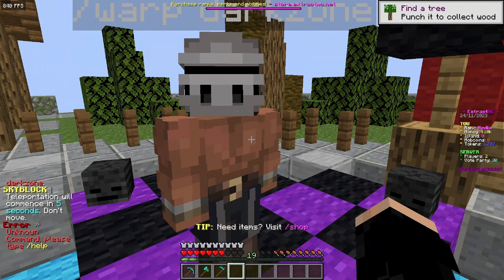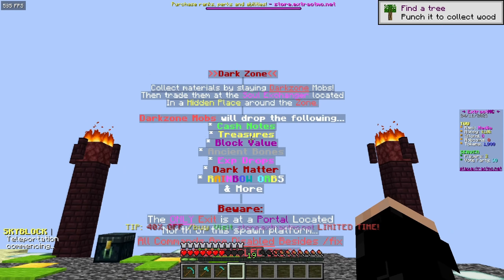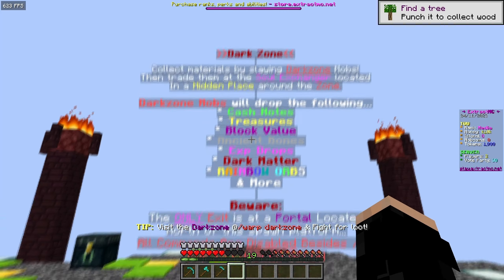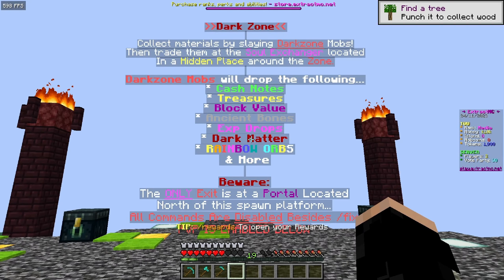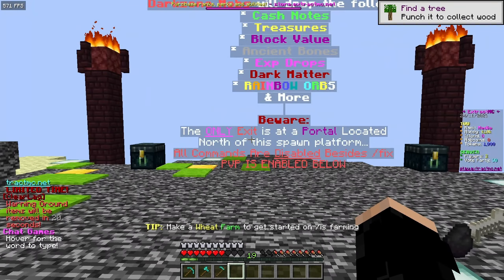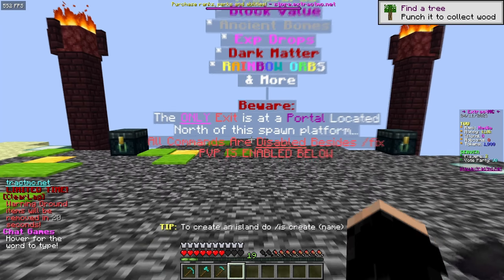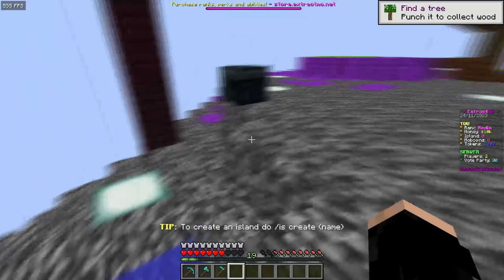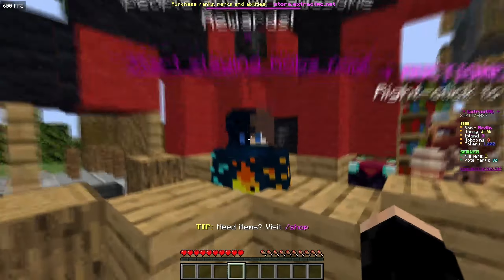The dark zone lets you collect materials by slaying dark zone mobs, then trade them at the soul exchanger hidden somewhere in the zone. Mobs drop cash notes, treasures, block value, ancient bones, EXP drops, dark matter, rainbow orbs, and more. All commands are disabled except slash fix, and the arena looks very clean.